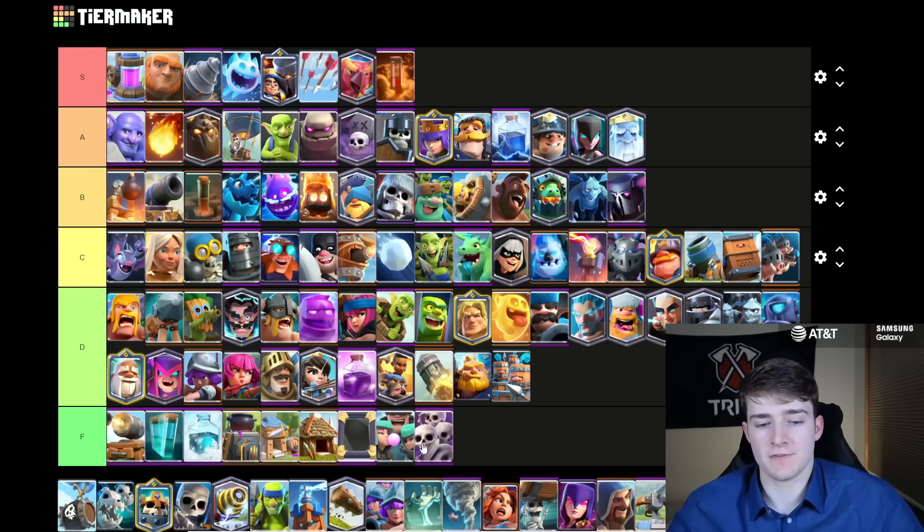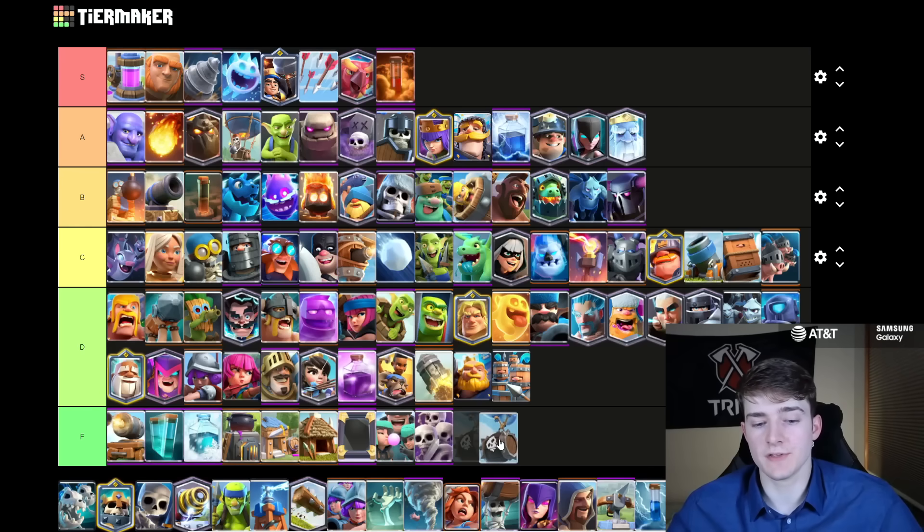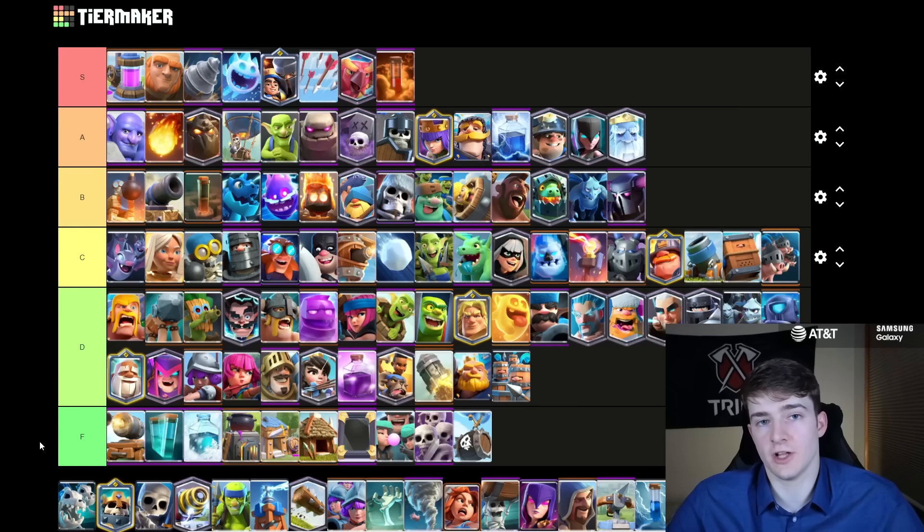I'm going to actually put the Skarmian in F tier — kind of like the Rascals, I don't normally put the Skarmian in F, but recently there's just no one that ever plays this card. There's really no reason to use it, just because of all the spells in the game. It doesn't fit well on any deck, so I don't really see how I could put it higher than F. I think maybe it could use a small buff or a rework. I'm actually going to go ahead and put the Skeleton Barrel in F too. I think at the moment, because there's almost no one running Mortar right now, and that was kind of the only deck you saw it in, and Mega Knight Skelly Barrel pretty much fell off completely, so no one really is playing the Skeleton Barrel.